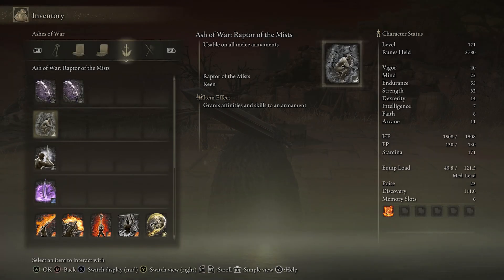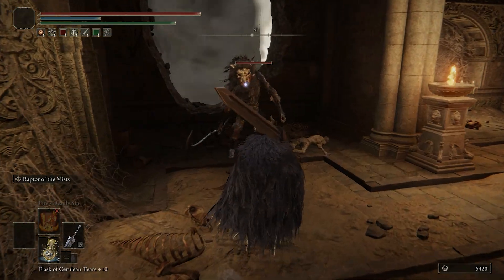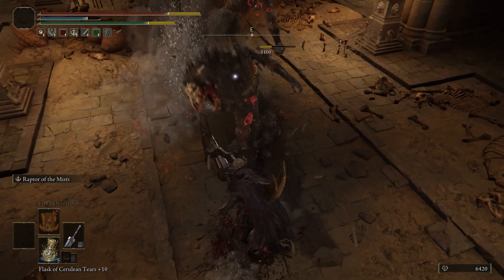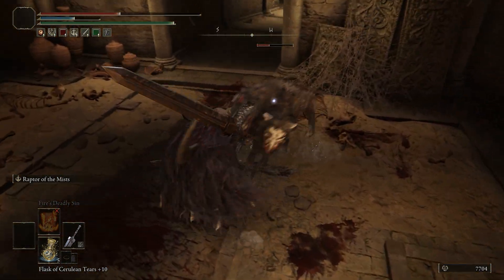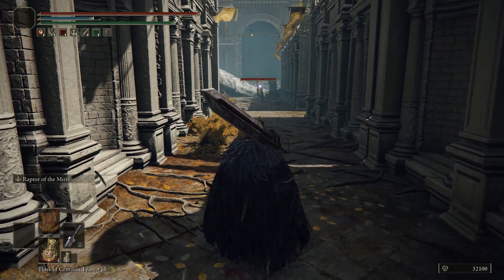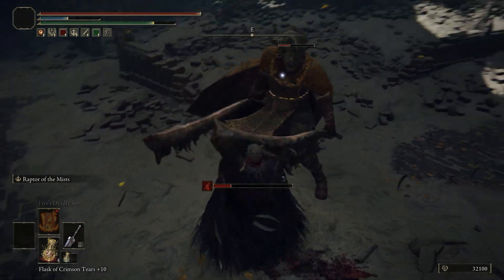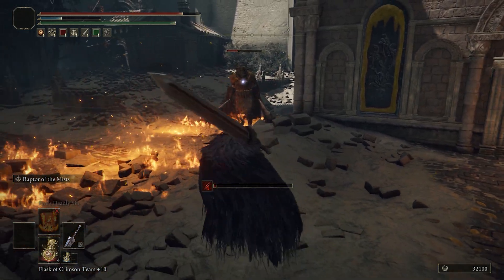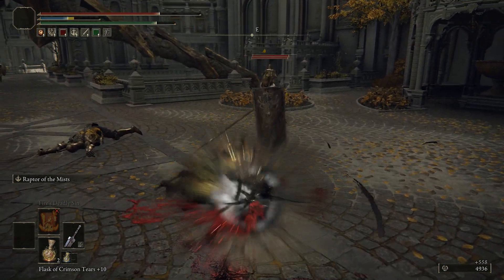The next Ashes of War is the Raptor of the Mist. This is something that you get automatically from the second invader encounter that you fight at the Raya Lucaria Academy during Fia's questline, so you do need to help them and then you're going to automatically get this at the end of that portion of the questline. This is an even more interesting powerful effect for strength users. Essentially if you press this you get to crouch down and within the next couple of seconds if there is any incoming damage your character will completely avoid that and instead do a shadow jump in the air that you can then follow up with a heavy strike attack. If playing with the Raptor's Black Feathers and maybe the Claw Talisman and really liking jumping damage is your style, this is the best thing you can use with a setup like that. It's quite devastating against most of the enemies in the game assuming that you don't get spammed by attacks.